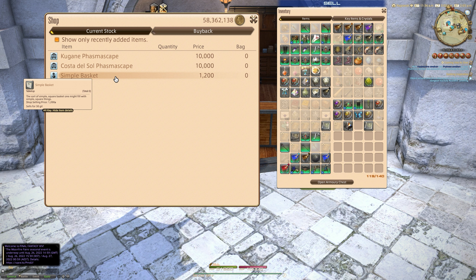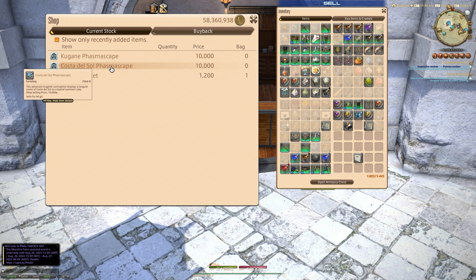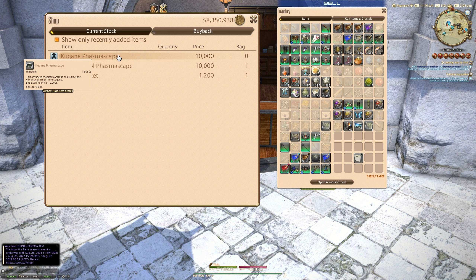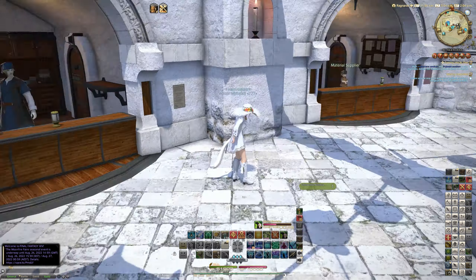So we're going to get the simple basket, which is a sort of simple square basket — one might fill with simple square things — and it's dyeable for 1,200 gil. Then we're going to grab the Costa del Sol Phasmascape for 10,000 gil, which displays a languid scene of Costa del Sol on a typical summer's day. And it's also the Kagane Phasmascape — if you've always dreamed of having a phasmascape that looks out a window onto Kagane, this displays the vibrancy of a nighttime Kagane. It's a shame there's not a daytime one as well, but beggars can't be choosers. Let's go have a look at these items in our FC house.